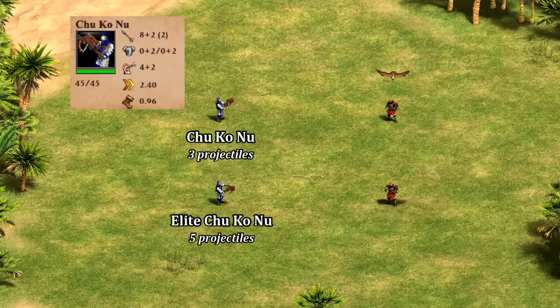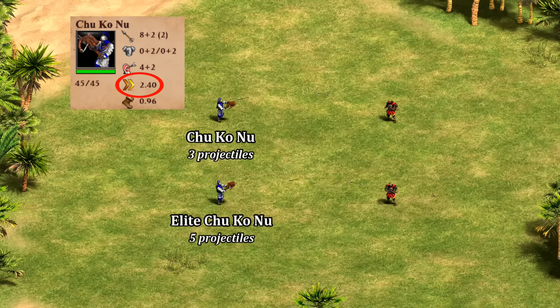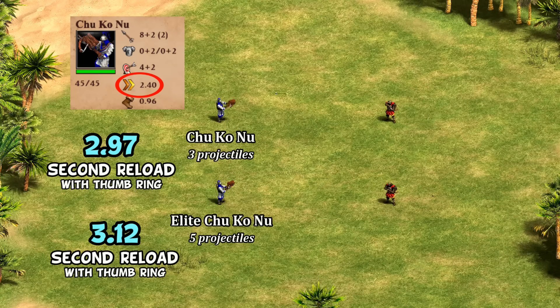An important wrinkle to note: the way reloading works in AoE2, the unit doesn't start its reload process until all projectiles are fired. So the Chu Ko Nu doesn't actually attack at its advertised speed of once every 2.4 seconds — in reality it's about 19% slower to reload than it claims. This slows down even further with the Elite upgrade adding two more projectiles, though as we'll see, firepower is generally not a problem for the unit even with that being the case.